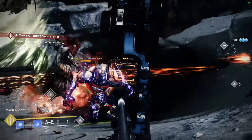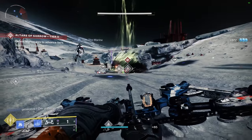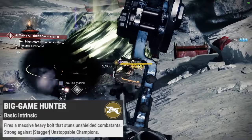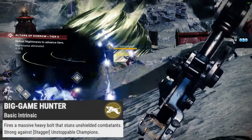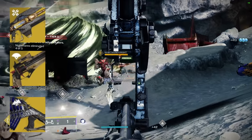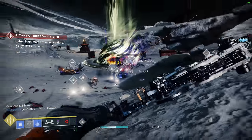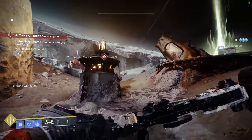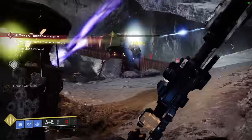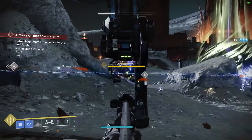Many previous seasons, including Season of the Lost, feature the artifact mod Overload Bow. Leviathan's Breath's exotic perk, Big Game Hunter, states: fires a massive heavy bolt that stuns unshielded combatants — strong against Unstoppable Champions. Similar to Divinity, Ariana's Vow, Bastion, and a few other exotics, it has a built-in champion mod. You cannot stack Overload and Unstoppable on the same exotic — I had the same idea and was very disappointed when I found out you couldn't have an Unstoppable Overload heavy bow.